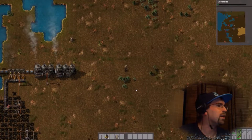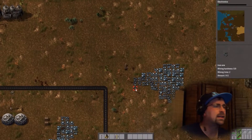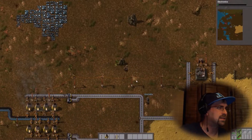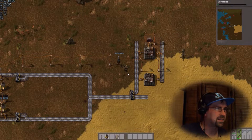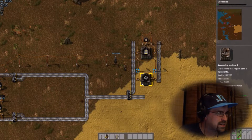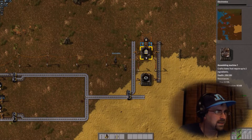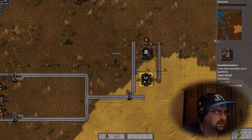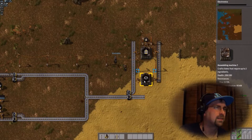Where are we at right now? We finally have automated production of conveyor belts — if you'll come over to the east, I'm right there. I see it. They're not being put on a belt at the moment. Eventually we'll use them for green science; they're just being put in a box where we can pick them up as needed.